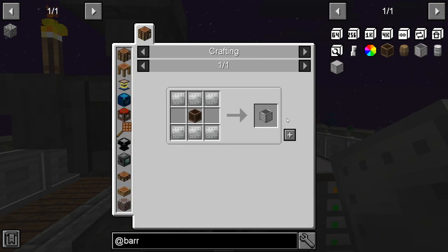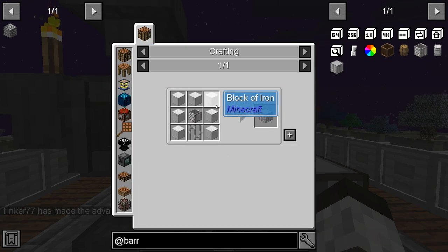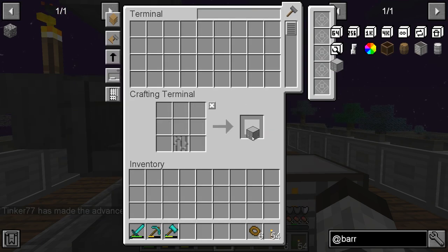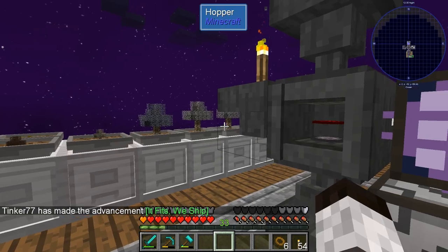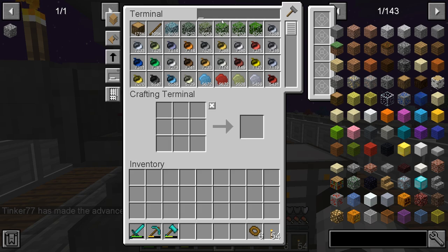We're trying to make the metallic crate — there it is. We need to make some iron bars, that's easy. Make seven blocks like that, and storage crate — there we go. So that has all of that done. Now we just have to get this backpack, and then all of these look like some sort of upgrades which shouldn't be too bad.